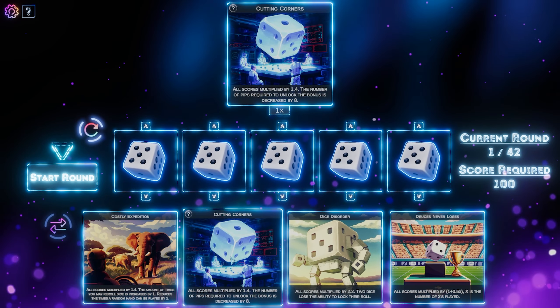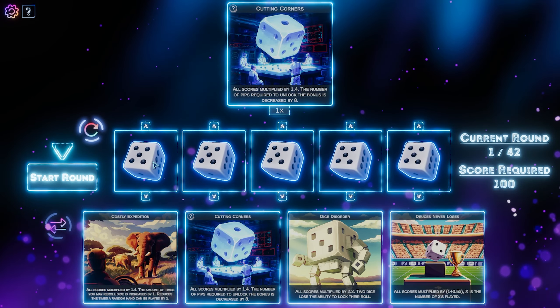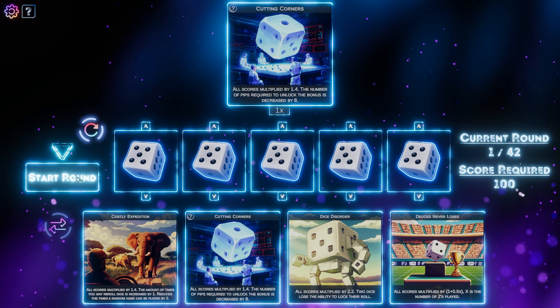I'm going to take cutting corners because this one seems the most sensible to me right now. It just decreases the amount that we need to unlock the bonus, which I don't know what that means yet, but we're about to find out. So we have taken cutting corners. Is that it? Does it just stay up there? And then we now start the round.